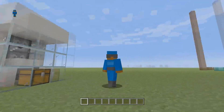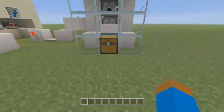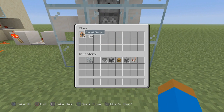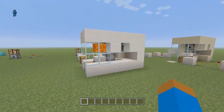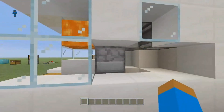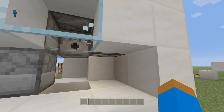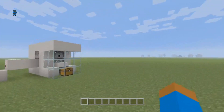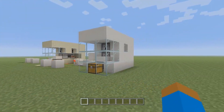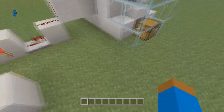I got 20 cooked chicken and 15 feathers — it works very well. If you have any bugs or glitches, make sure you're using the right blocks. This thing is called an observer — make sure you use the correct blocks. It works great and you'll never run out of food again.